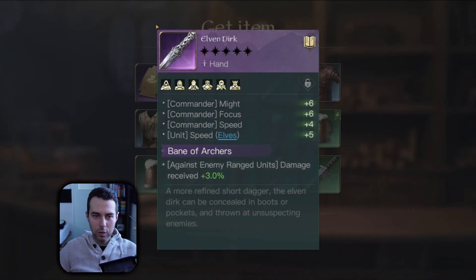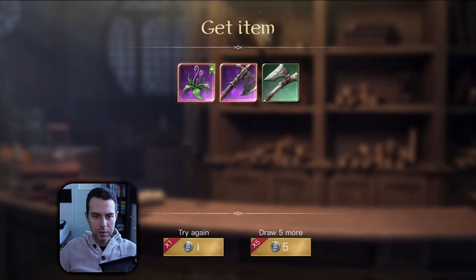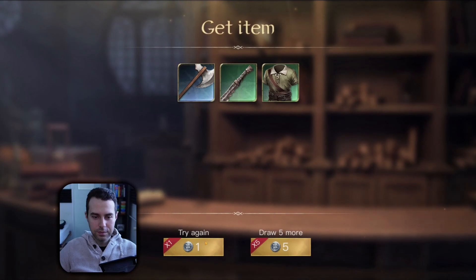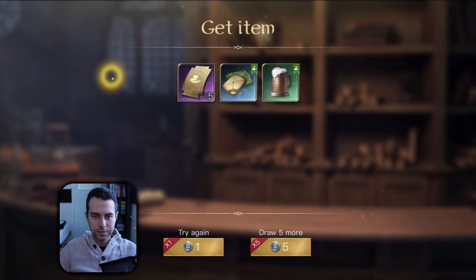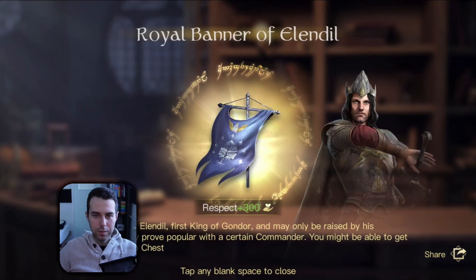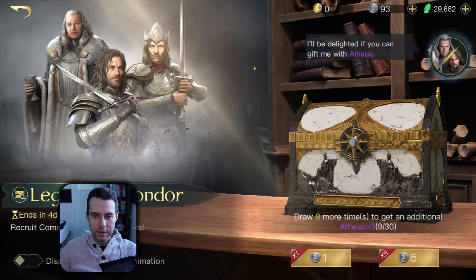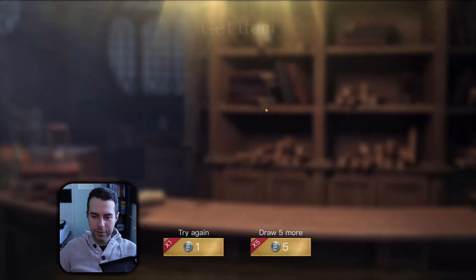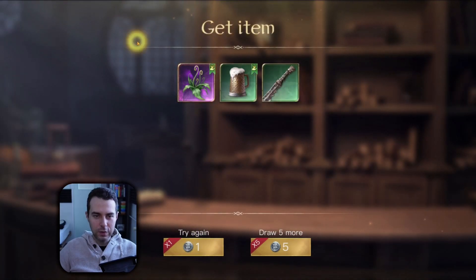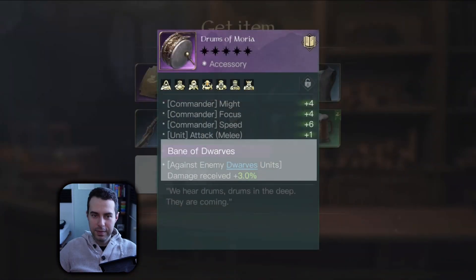Elvendirk — we no longer need those, we have enough of Elvendirk. Single pull. Battleaxe — already enough of those. One more single pull. And the big one — Elendil. What about Respect for His Isildur? Come on game — Respect for His Isildur or a Golden Item, nothing less. Drums of Moria — okay, I actually need those.